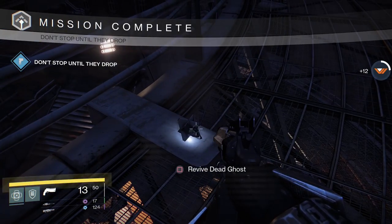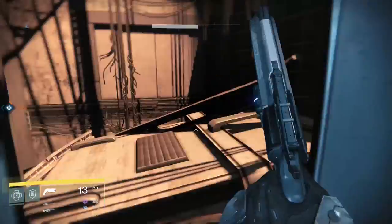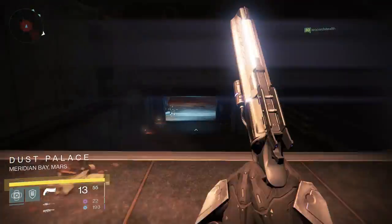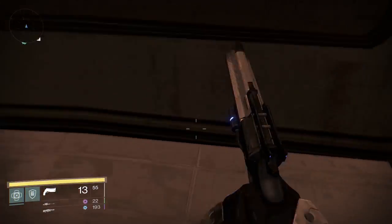From here, we're going into the Dust Palace. When you get into the big room with all the stairs, go up a flight and turn left. Jump on either box sitting on the stairs and then jump onto the window platforms. Go towards the middle and you'll see a ghost sitting in the middle.